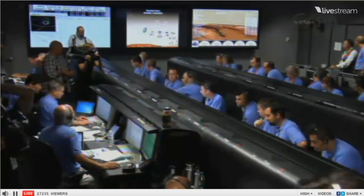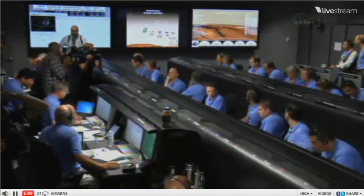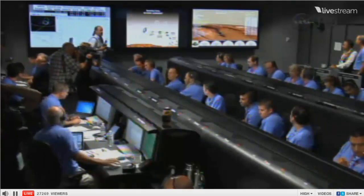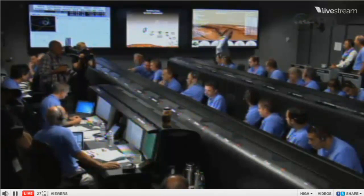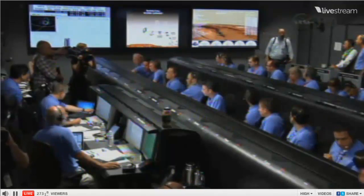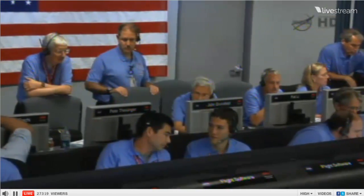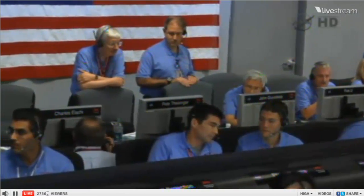We are standing by for straighten up and fly right and parachute deploy. Vehicle is continuing to decelerate — we're down to about Mach 2. We should have parachute deploy around Mach 1.7. We're at 15 kilometers altitude. We've begun entry balance mass jettison. Standby for parachute deploy. Down range is 1.597 kilometers.